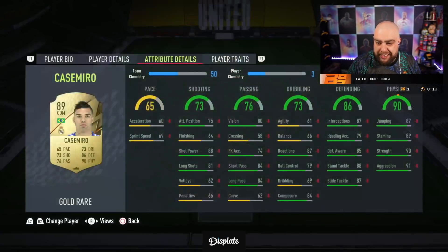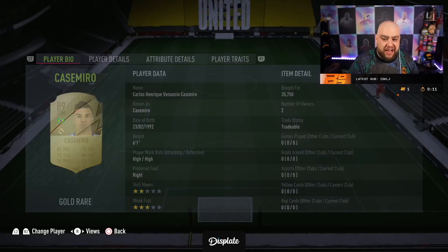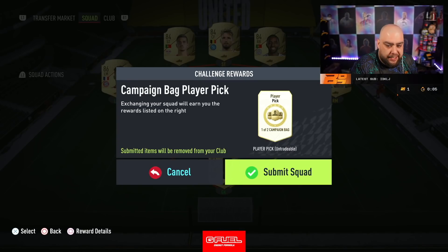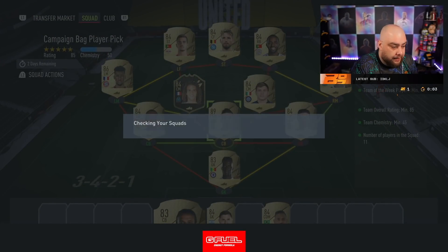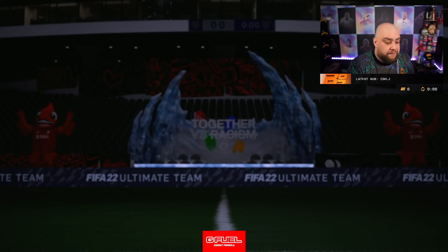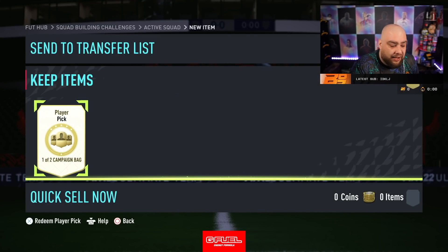We have just bought Casemiro for a nice 35-37k, which is how much it's gonna cost me for this - I think the rest is untradeable. And that's for the one of two campaign player bag. People are saying the SBC is 90k, so I paid 35k for it, so we've saved a little bit. Let's see - I don't really know what's in this, so this could be a win or an L.